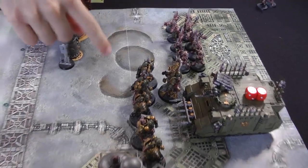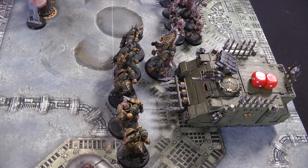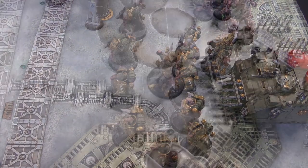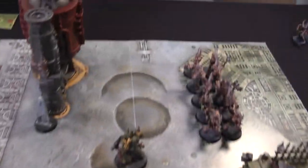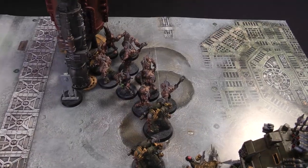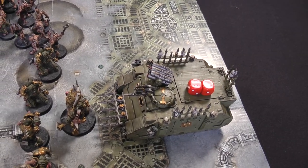Death Guard turn one: the Plague Marines and Blightbringer disembark the Rhino, which was just used as a safe hiding spot. The Plague Marines move up a little, and the Poxwalkers advance - rolling two dice for their advance thanks to the Noxious Blightbringer, rolling a four to go eight inches total. The Rhino stays still so its heavy weapon can hit better.